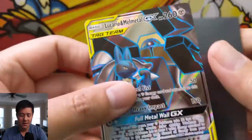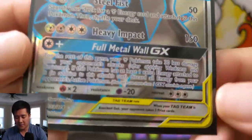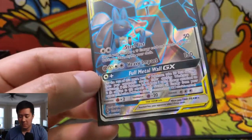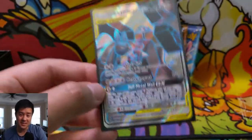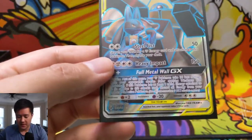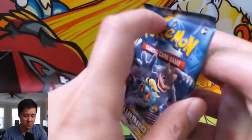I feel like I haven't seen this card do too well, but I feel like there's definitely potential with Full Metal Wall. Then you can have some Metal Pokemon — maybe Celesteela — and there's other things like the Metal Frying Pan and stuff like that, just to make it constantly stronger.